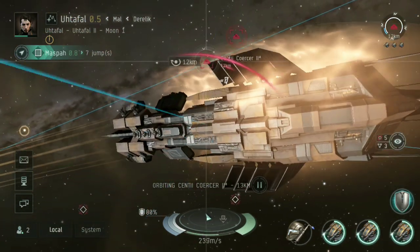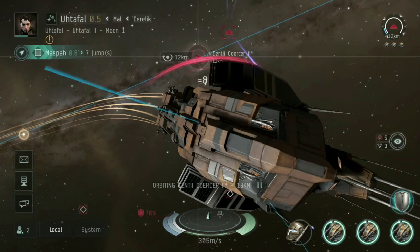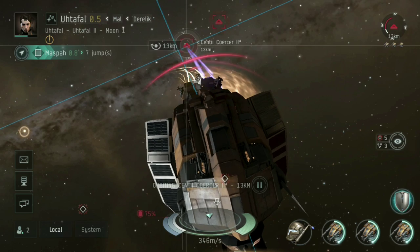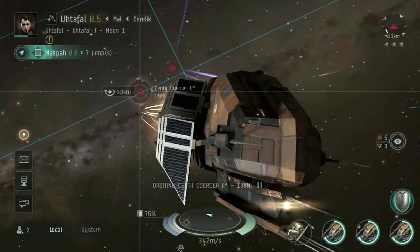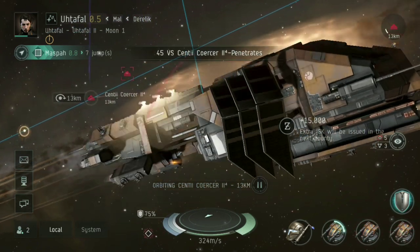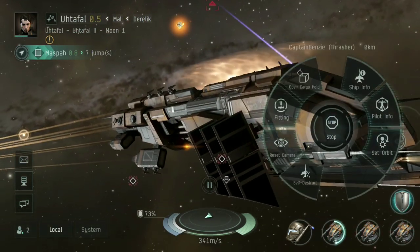Opening fire with all of my howitzers — down goes his shield and armor. You can see this in the top right. It takes a bit of time for the projectiles to travel to the target, but that shield and structure is almost gone. One more hit should take him out of the sky. And there he goes — dead as well.